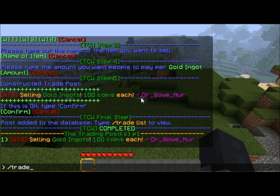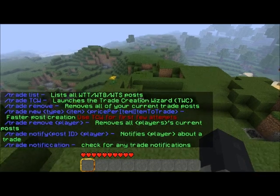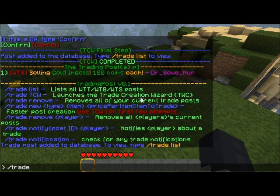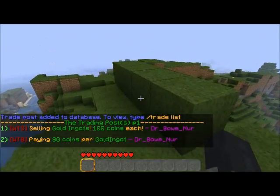That's my goal, but at the same time this can be tedious for people who are actually savvy with commands. So of course I added a quick command interface for those who know what they're doing. We're going to do 'trade new' — I'm going to want to buy. That's my type. Trade, new, type, item. I'm going to buy gold ingots. Please note that if you're using the command interface, you cannot have a space like you did with the trade creation wizard — this is a limitation of commands. Price per item? I want to buy gold ingots for 90. Trade list — bam. Paying 90 coins per gold ingot, Dr. Boner.